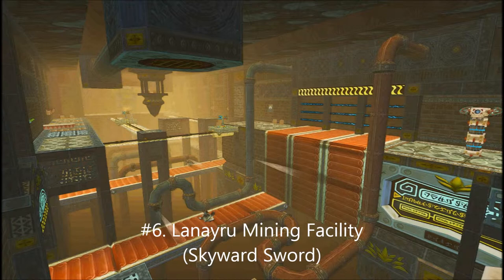Skyward Sword had great music for its dungeons in general, though the Lanayru Mining Facility's track definitely takes the cake. Speaking of references, I'm pretty sure they reused the drumline of the Woodfall Temple's music from Majora's Mask in the past version of the dungeon theme. I also thought the Gale Bellows was a nice throwback to the Minish Cap's Gust Jar, though I wish it was more useful.